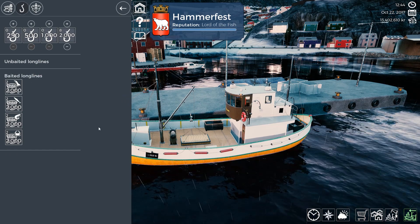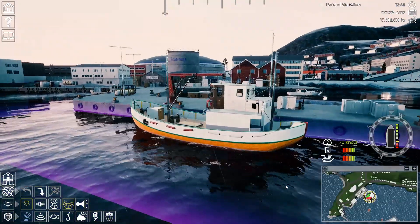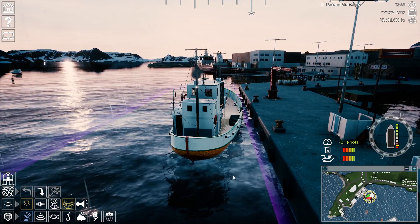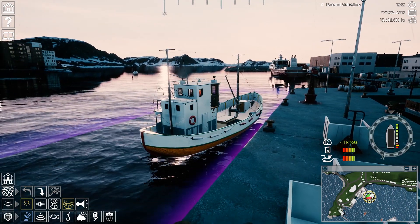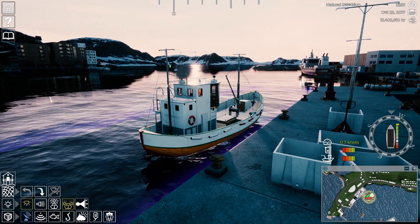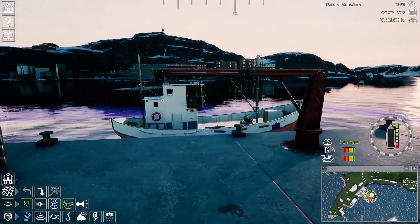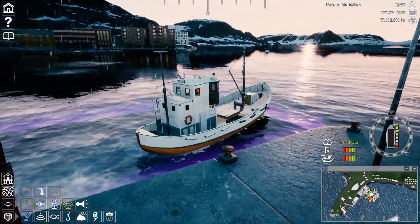Now this boat also has a lot more fuel capacity, so we shouldn't run out of fuel — but it might take more fuel to run this boat too. With this one, they started us a little further out from the dock. We're going to chug our way out of the dock. We have a six mile an hour limit, so we'll take that time to tour the ship and get used to it.